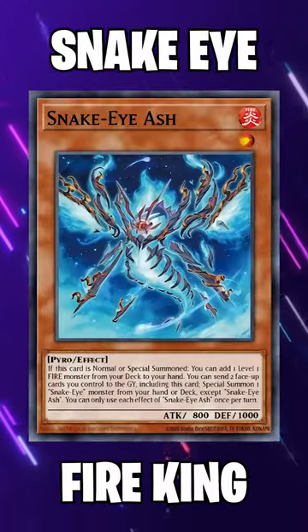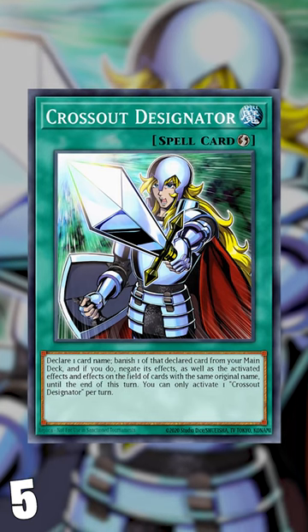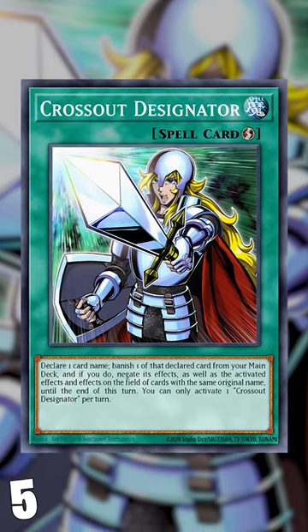These are the top 5 best cards to beat Snake Eye Fire King. At number 5 we have Crossout Designator. Fire decks in general are incredibly popular, and if you're on one yourself, then Crossout is arguably the best card you can be playing in the mirror match.